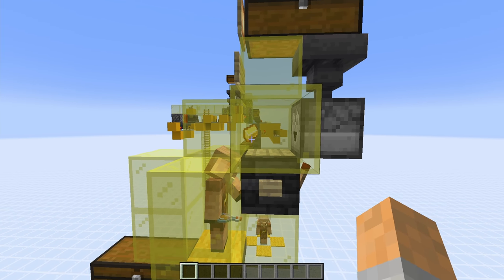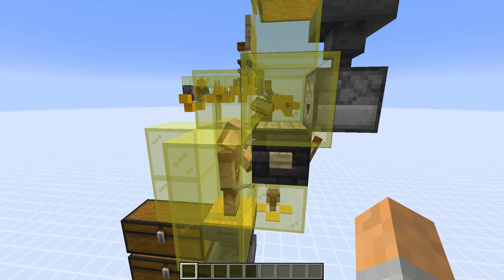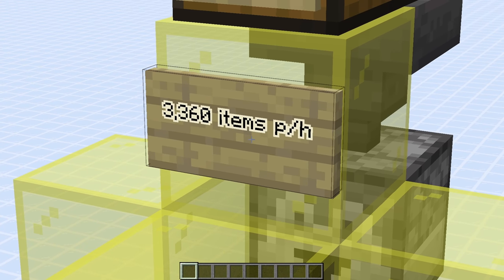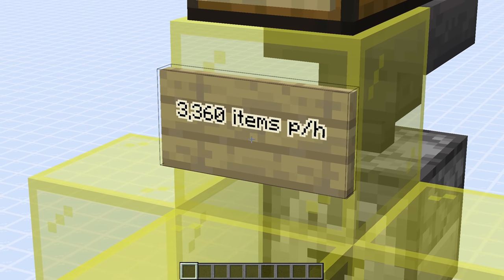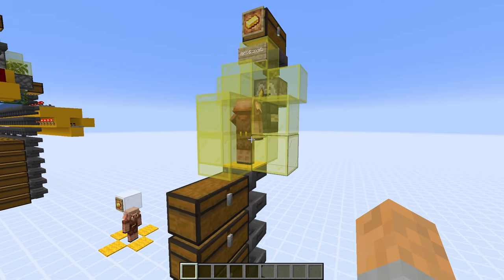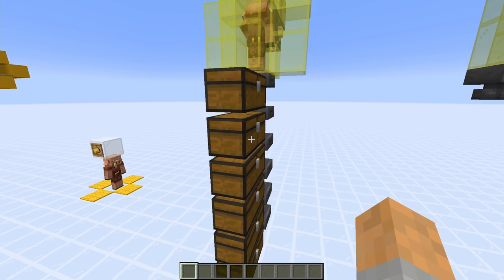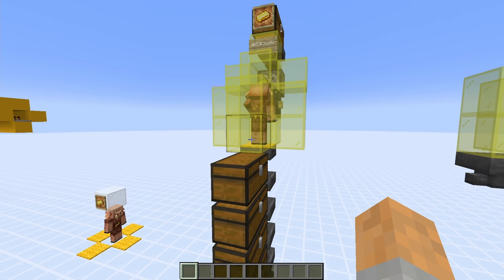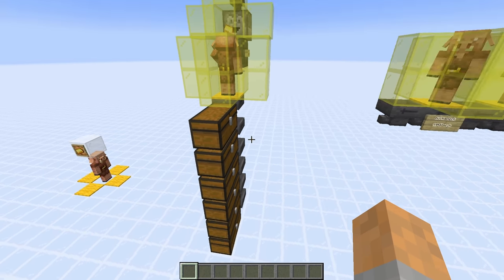As it does that, a new ingot is then dispensed ready for it. In these tests I've timed this over five hours, and on average you get 3,360 items per hour for one piglin. The problem with this is that all these items go into this chest and they're not sorted. So ideally what we want is to be able to trade away much more gold and sort all the items.